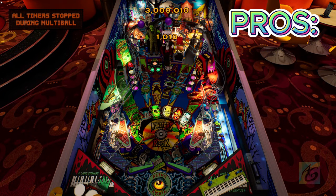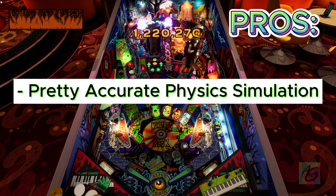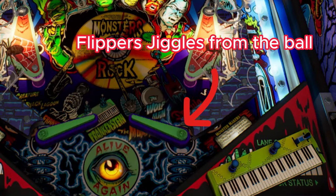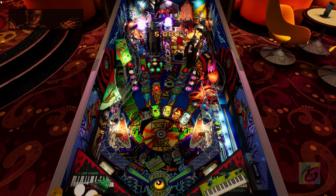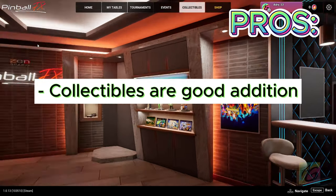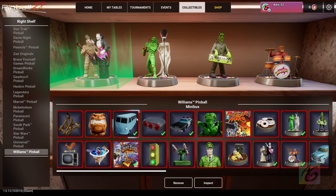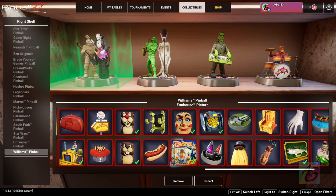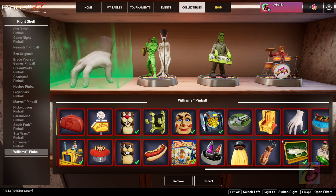Pinball FX also has pretty accurate physics — every move feels natural, easy to play but hard to master, with no clipping issues found. On top of that, the collectibles system is a great addition. Collectibles are a mini achievement system that rewards your hard work on the playfield. You can display them in your table room and showcase them in the main menu — a nice extra layer of goals beyond just reaching high scores.